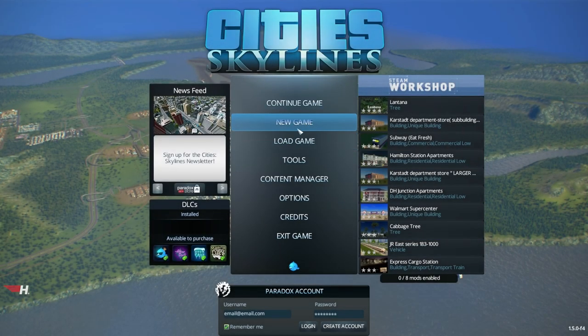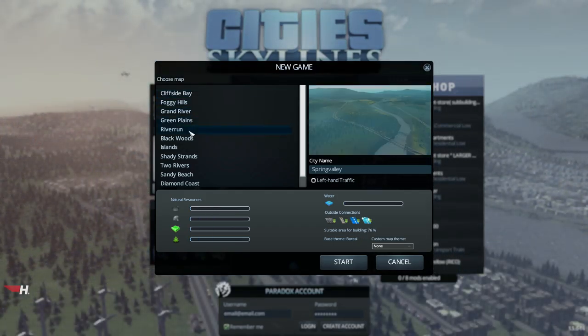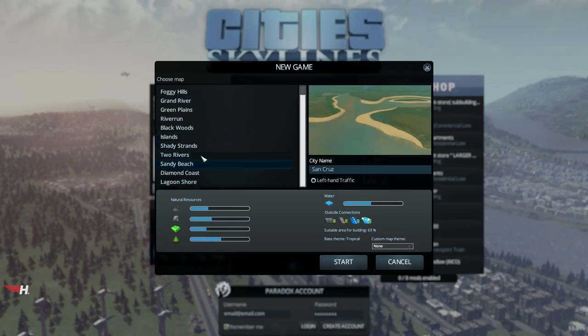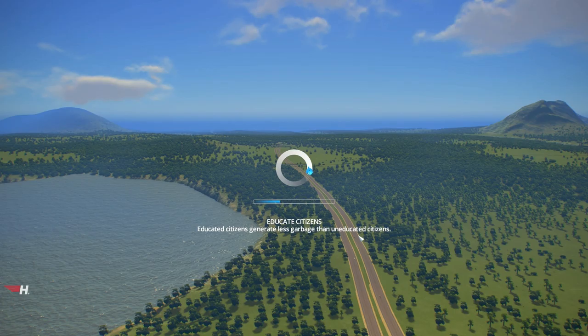So we're actually going to start a new game here. Let's do something I haven't done before with you guys — how about we do a startup on Two Rivers, just for you guys. Two Rivers, here we go. We're going to be doing this. I'm going to be showing you guys how to do a basic startup.